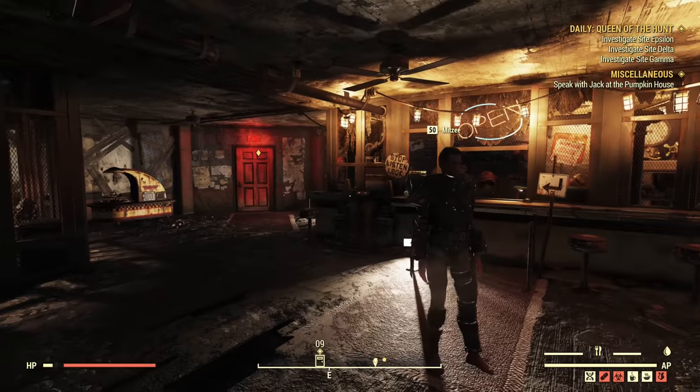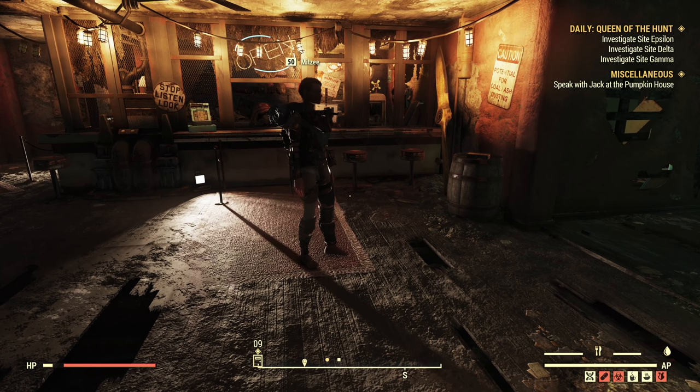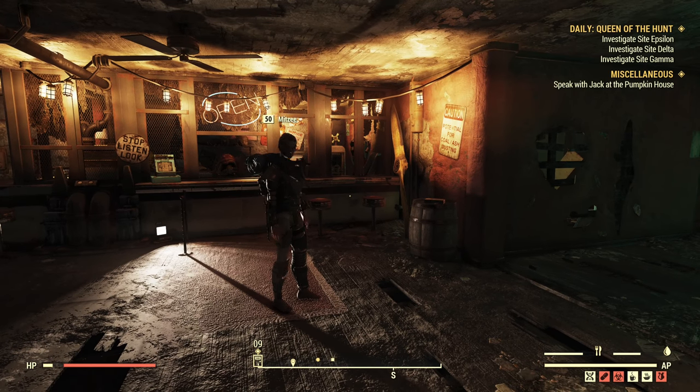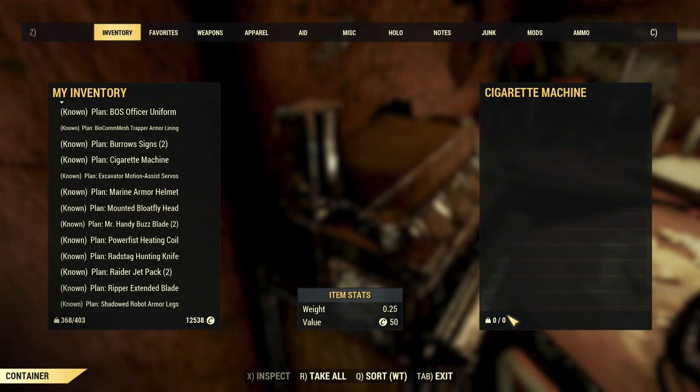If you don't have a separate account, it's a little trickier because you'll need to use a container transfer or a friend to move items to your mule. In that case, create a new character on your account, try to set it up for carry weight, possibly level up to level 50 to unlock more carry reduction perks — though that's not necessary depending on how much you want to store. Then use any container that says '0 out of 0' weight — you can stash as many items as you want in those.